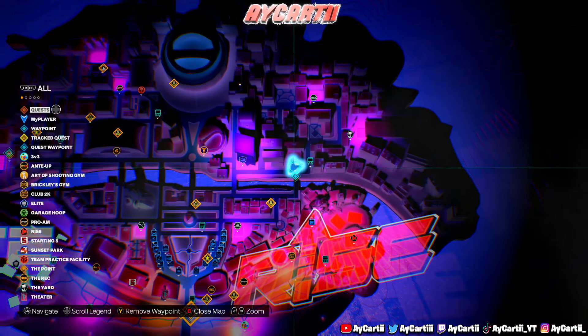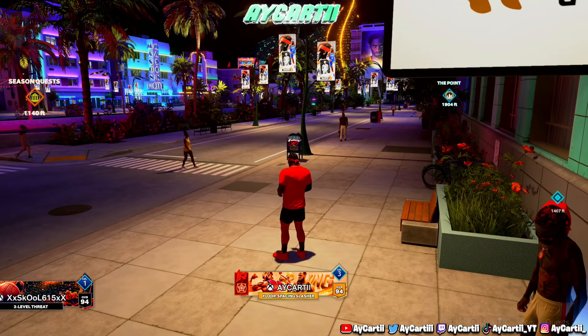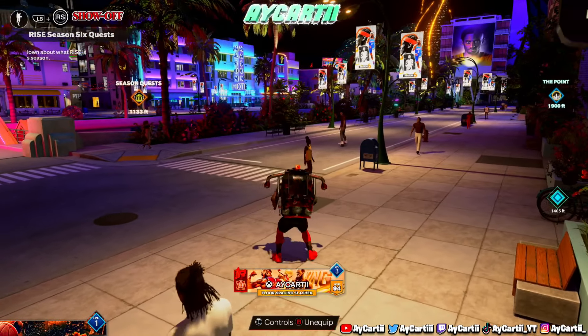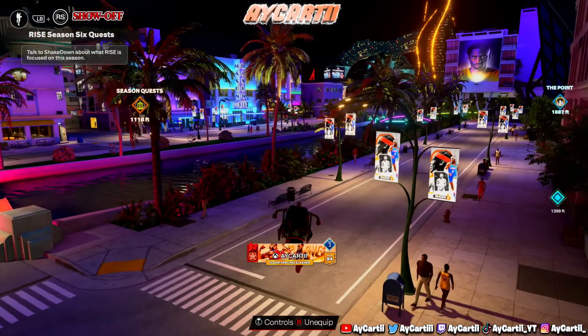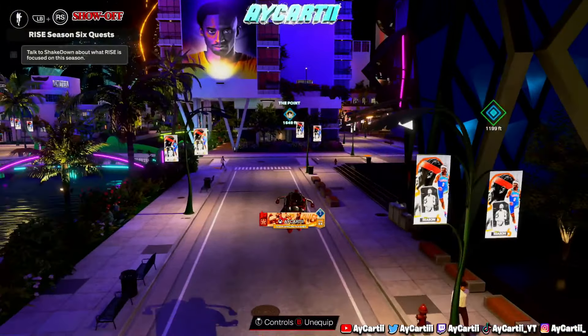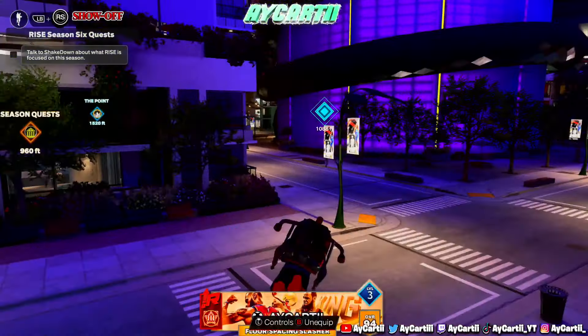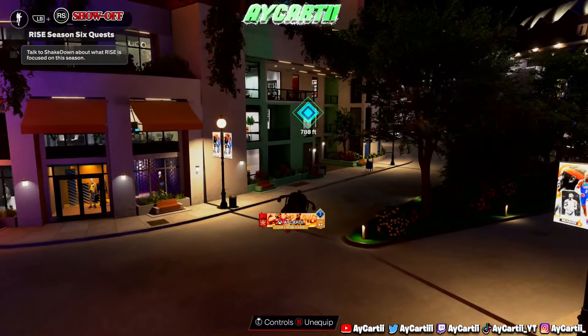If you do not have hot zones, come over to Sunset Park. This place is a glitch when it comes to my points, badges, hot zones, and VC. If you need anything at all for your MyPlayer — VC included — this is probably one of the best places to go. Come over to the Sunset Court.